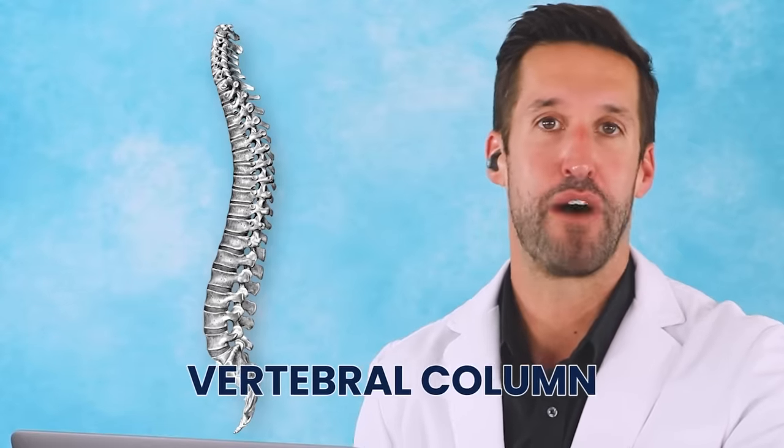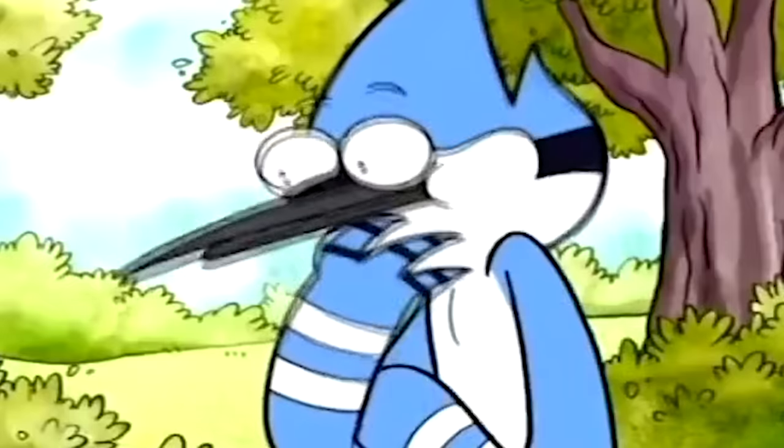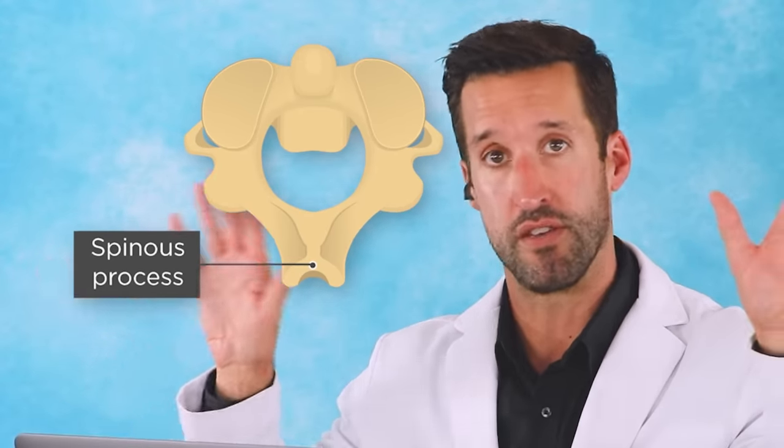Ribs fractured on the backside and the vertebral column just popped. The anatomy is really good — you're seeing the spinous processes, you're seeing the transverse processes, you're seeing a lot of different structures of the vertebrae itself, which is pretty impressive.